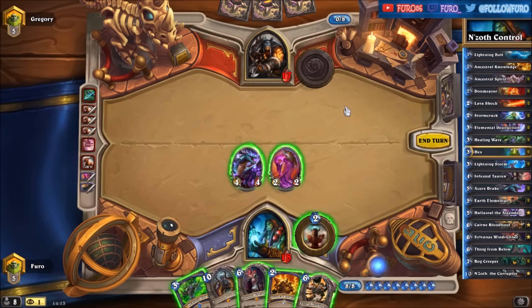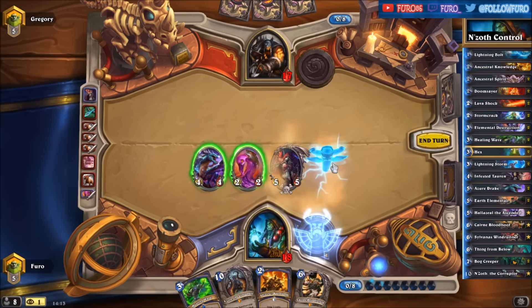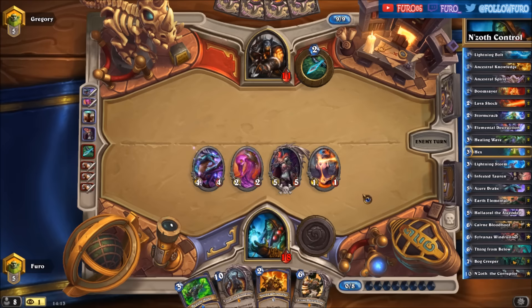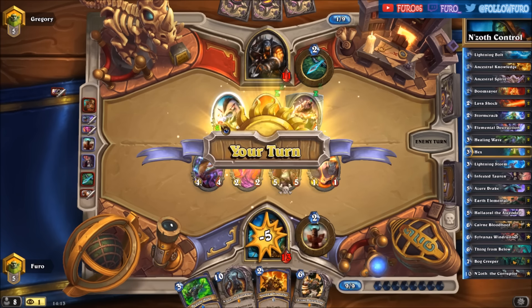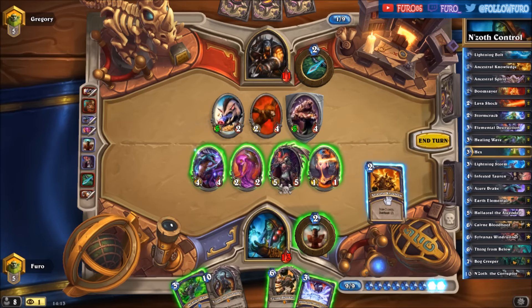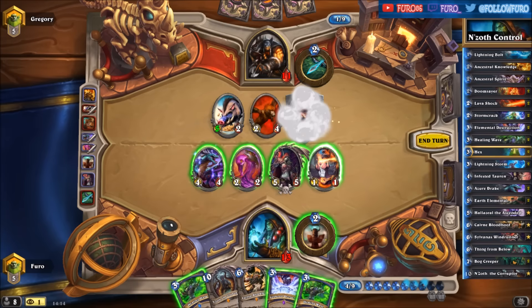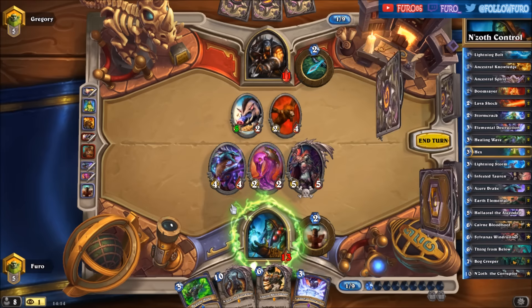He has 8 mana and plays Call of the Wild, just hitting the face — not very good for him. Can we win here? If we attack with Sylvana we might steal the Huffer and win the game. Let's draw 2 more cards — another Healing Wave and the Hex. Is the Hex enough? Yeah it is. We Hex it, heal something back, and deal 11 to the face. Another victory against the Hunter!